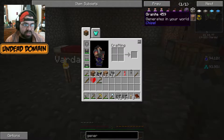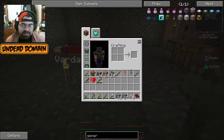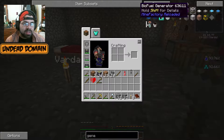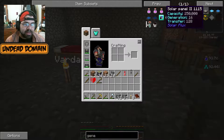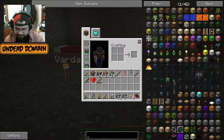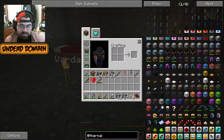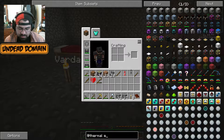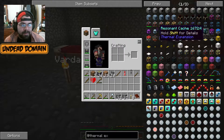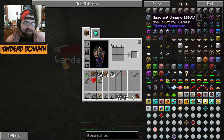Let me check the recipe. Iron. Glass. This is all stained glass. Solar panel. It looks like biofuel is the only real generator we have. I thought we had thermal foundation in this. Let me check thermal expansion. Biofuel generator. You do have all the generators. The dynamos. That's why. I got you.